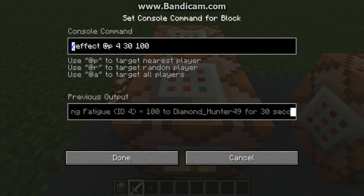So you do slash effect, and you put the player's name. I put at-player because I'm the only player on this world, so that works out for me. If you're on a server you're going to want to put your name or whoever's name you're doing. This is the ID — 4 is the ID for mining fatigue. You want to put the amount of time, which I have 30 seconds right here, and then the amplifier. I have 100, so that will give me mining fatigue 101. If I put 0 it would give me mining fatigue 1 — it's weird but that's how it works, so if I put 1 it would give me mining fatigue 2.